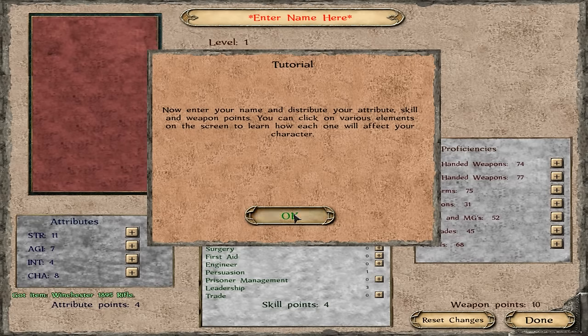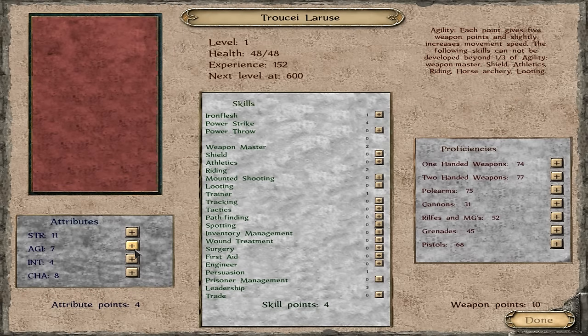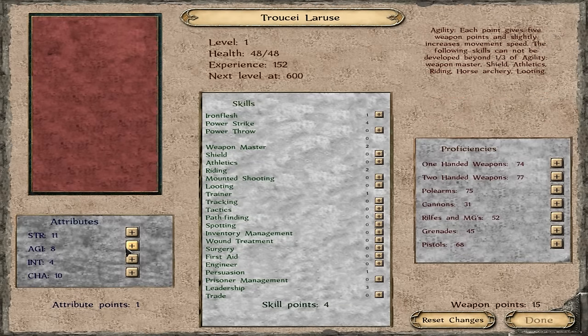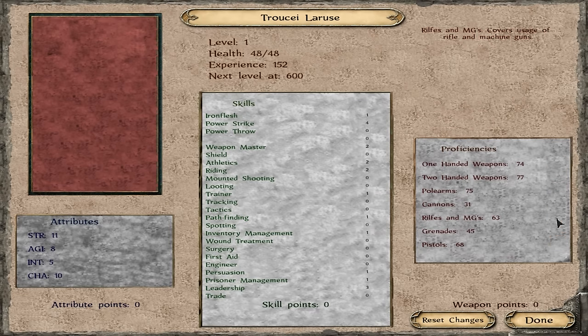I got a Winchester 1895 rifle - very good! Let's put in True Kyle Ruse, 'cause he's my favorite. He's probably gonna need some more weapon master, mounted shooting, riding, athletics. Let's get some more agility, a couple charisma. I wouldn't mind a little more intelligence. Let's get a little athletics. Got some trainer. Let's get some pathfinding, maybe some inventory management, prisoner management, pathfinding as well. Let's get rifles.